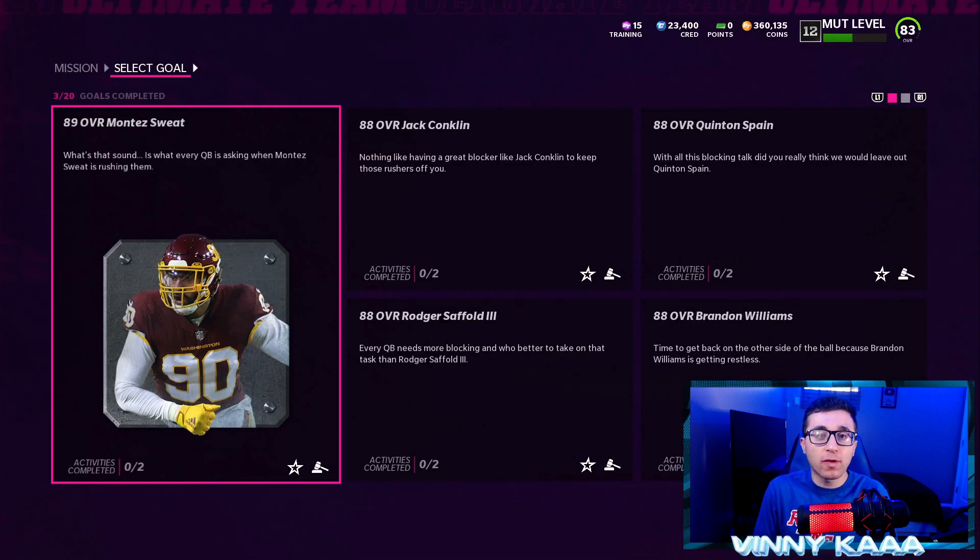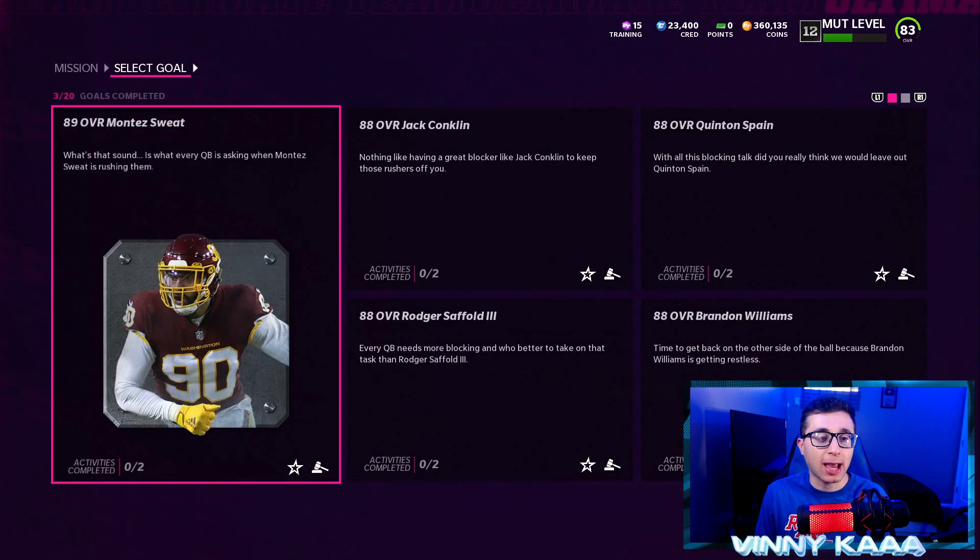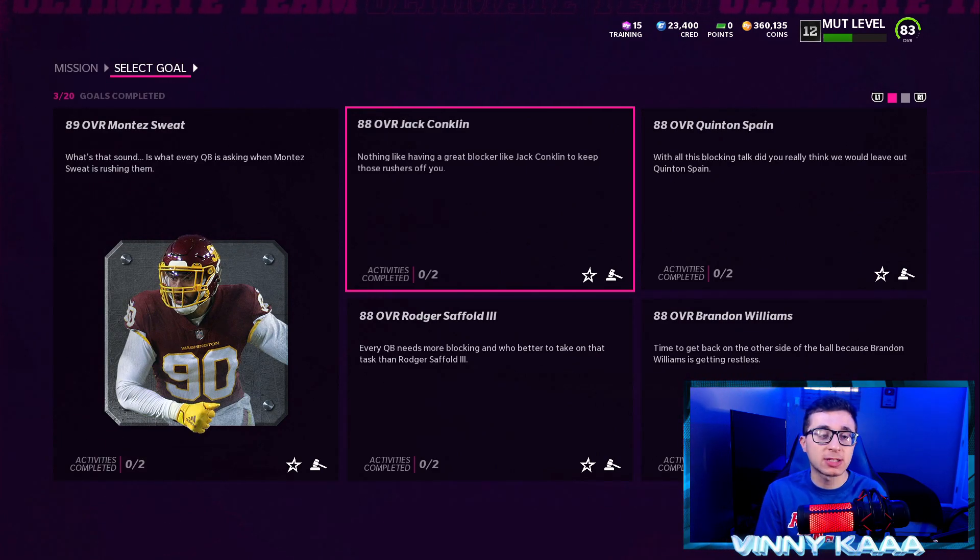Let's check out the missions. When we head over to the missions, these really aren't much. Basically, when you complete all five of the solo challenges for the Heavyweights, you will get that power-up item — a choice of one power version of any of the players released this week. They also show you that the only way to acquire the 89 Montez Sweat is through the Auction House or by pulling him from a pack. The missions for the Wildcard Wednesday cards are very simple — just beat the solo challenges, buy players on the market, or get them in packs.